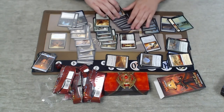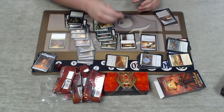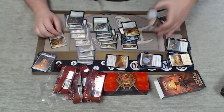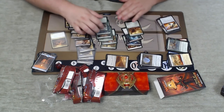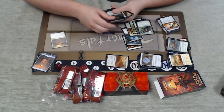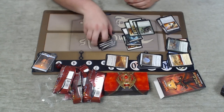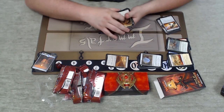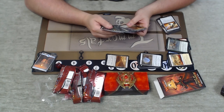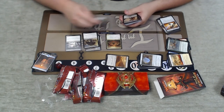Traveler's Amulet is sort of our 17th land. Counting up to 27, then 30 through 40 — it is our incredibly removal-loaded green and black nine-creature beatdown deck, which is of course an archetype. That's what we got. I'm excited to do some battle, excited to play with some new cards, excited to Hour of Glory people into oblivion.